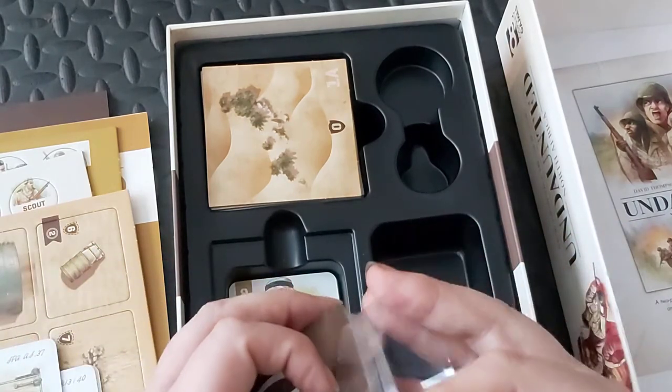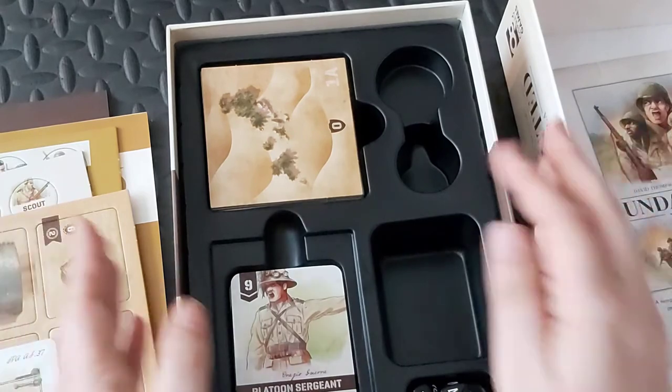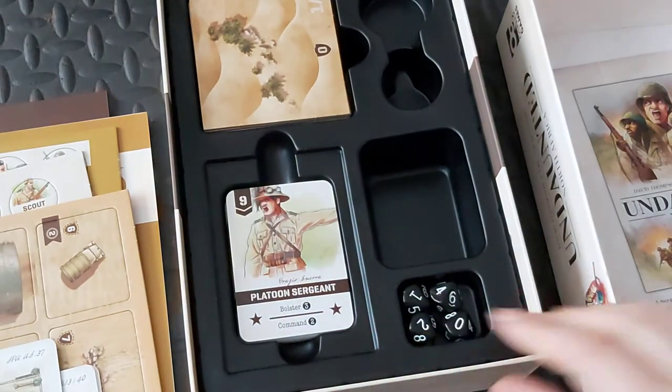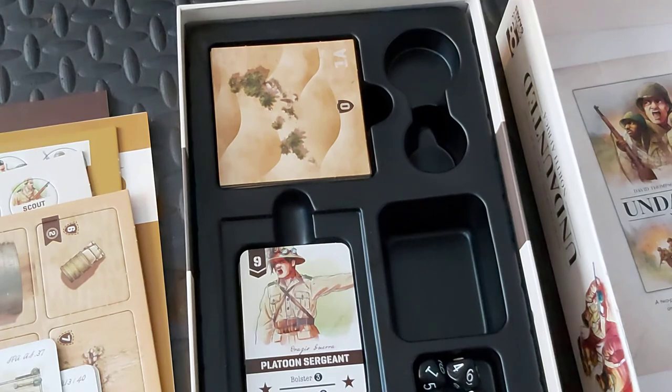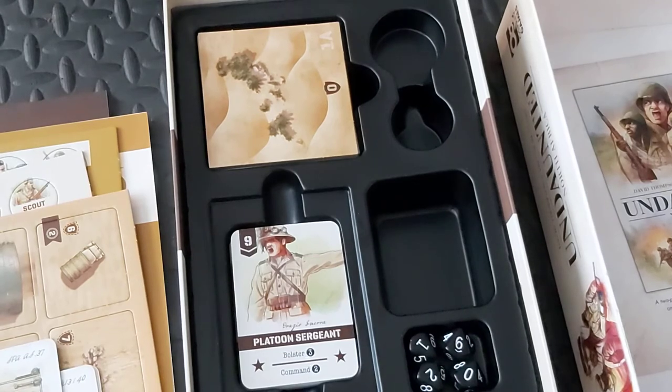So all in all, it's nicely put together. There's a bit of popping to do, which we all like. Pretty much what you expect for the money, which is good. The only thing I can comment on negatively is the insert could be improved. I know they've tried to improve on the insert from last time and they've fallen a bit short — so Osprey, please sort that out in future. I've got several of your games now and I've not really been disappointed by any of them. With that, this is Cardboard Geek signing off. I hope you enjoyed that — it's quite a short, sharp one today. I'll see you on the next unboxing, which hopefully will be something like They Live. Bye.